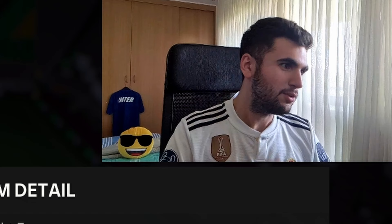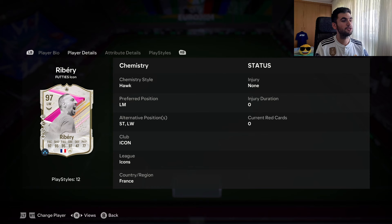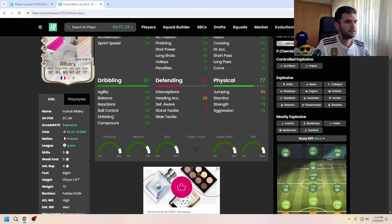Hi, welcome to my channel. Today I'm gonna review the FIFA icon Frank Ribery. He is 5'7" with high/medium work rates, 5-star skills, 5-star weak foot, and is right-footed. He can play left mid, striker, and also left wing. Let's look at his buy type — normal buy type.